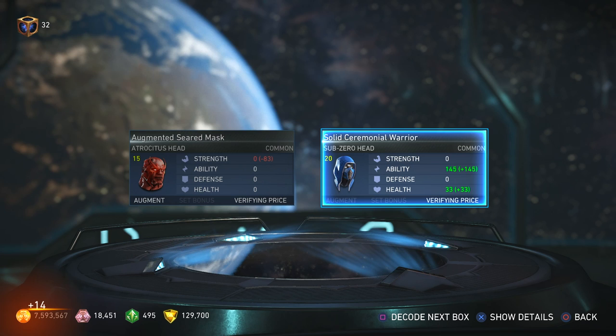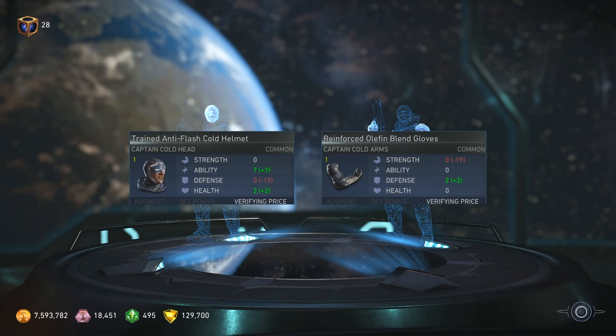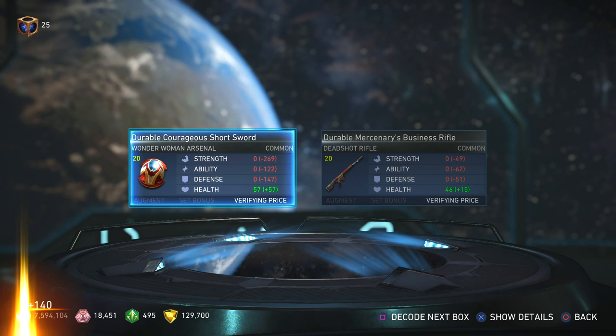That means my character is more preferred now than it was before, because all I've been doing is having my AI play the Sub-Zero Multiverse event. So you guys know the deal — I'm not going to show any gear unless it's an epic ability, epic gear, or a shader. That's how I do it most of the time.